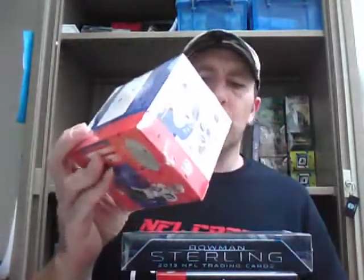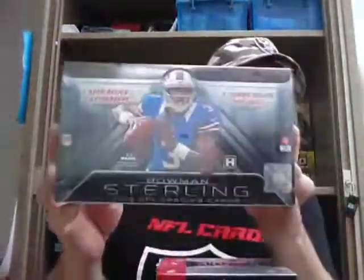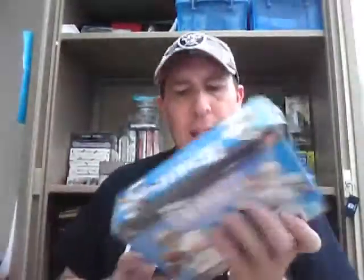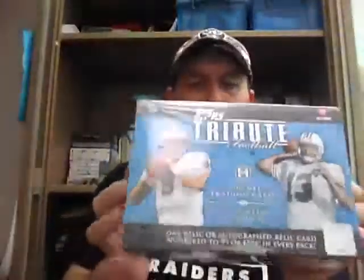Here we go with the 5 box retro break. We have got a 2005 Leaf Certified Materials, Aaron Rodgers Rookie Year, 2013 Bowman Sterling, 2006 Ultimate, 2010 Plates and Patches, and the 2010 Topps Tribute. I've been wanting to try one of them for a while. So those are the boxes.